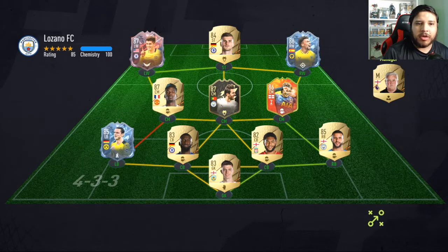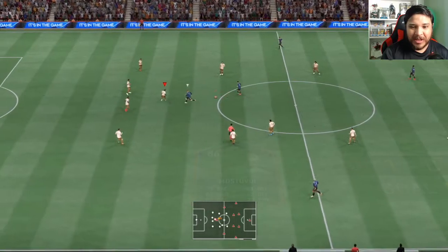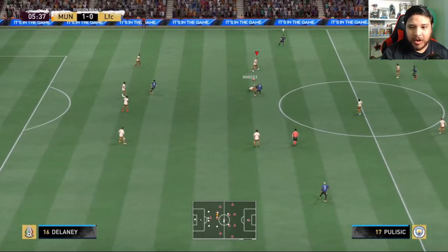Alright, game number two. Opponent number two for Makalele. He does have that ice Adama and that fire Pulisic. I thought Pulisic was going to be a card I see a lot, but I honestly don't even see him that much. A lot of people completed his SBC, but I just don't see him enough. Makalele — you got it. There we go.